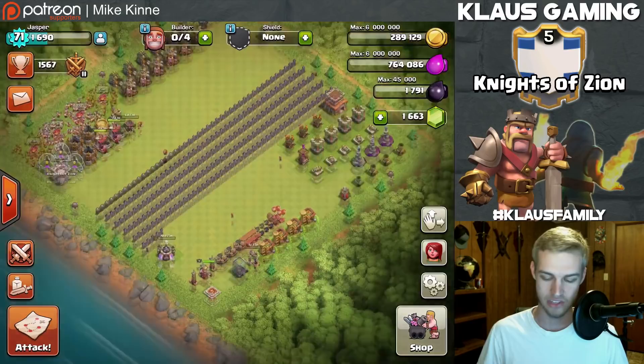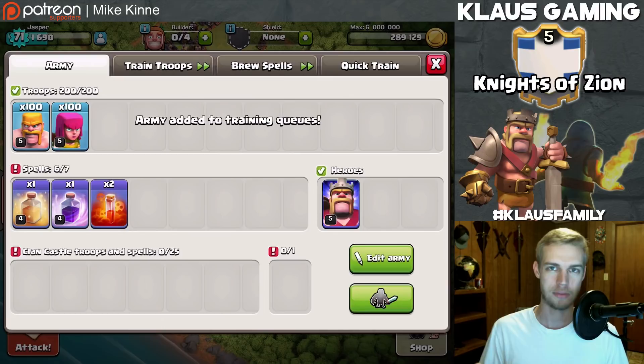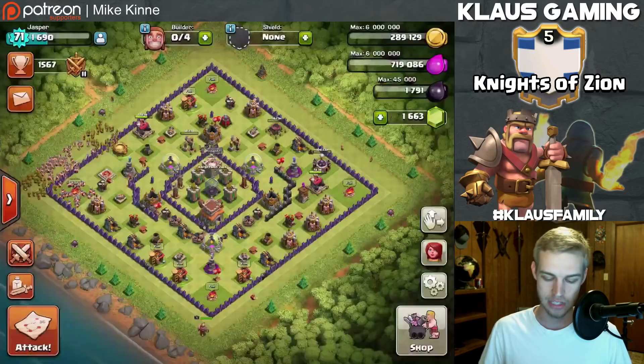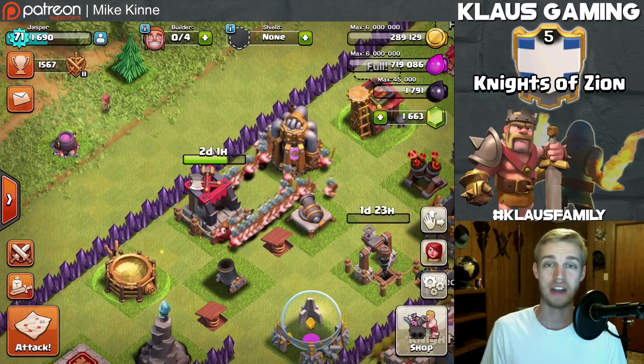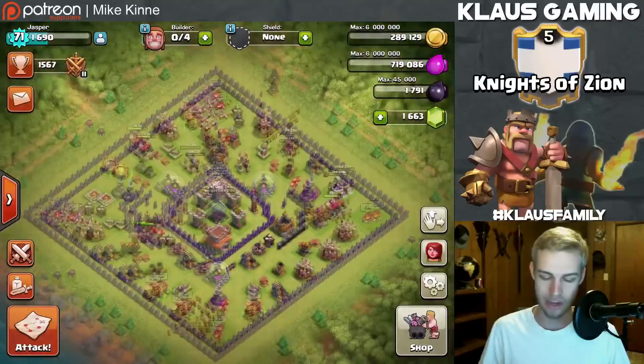That's going to do it for today's video. I've got barch trained up in my barracks and a boost going. I'm going to finish off my boost so I don't waste the gems. Thank you guys so much for tuning in - hope you enjoyed it and hope you're enjoying seeing the base come to life. We've got the hogs going to level four so in 11 days we'll be war ready. The dark barracks are available in two days, which means I'll finally be able to train dark troops and golems for a govaho or govalow attack in war.